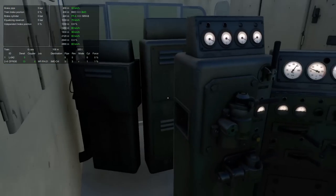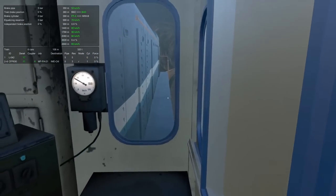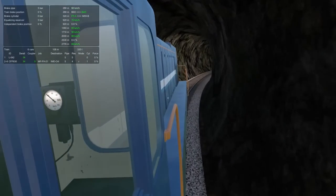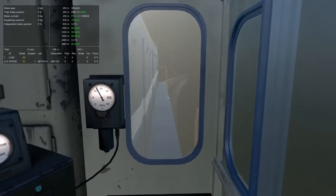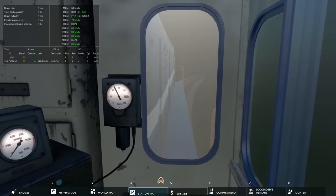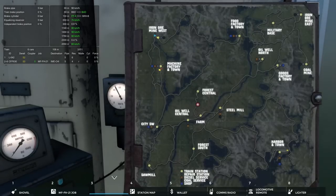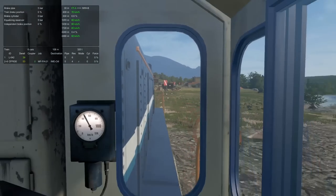It's apparently the same prototype as the DE6 - I'm not sure what the lineage difference is. They're both export EMDs, but I guess this is just the one for Yugoslavian Railways. It's a very cool model and I really appreciate Boss's work on it. We're snaking around into the Iron Ore Mine West right now but we've got to get to the Iron Ore Mine East, so we need to run across the top of the map. Looks like we're lined through the straight, so that's good.